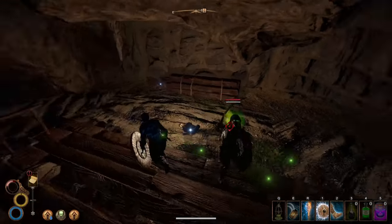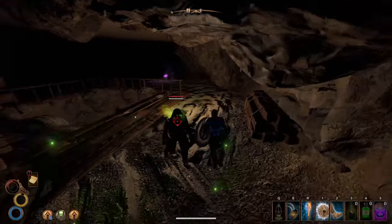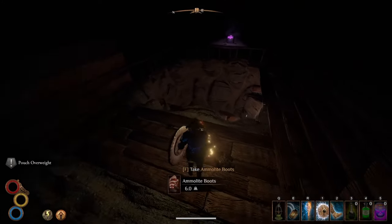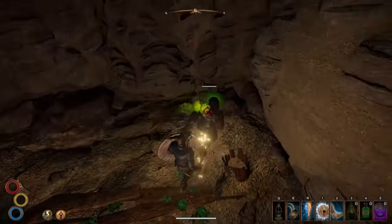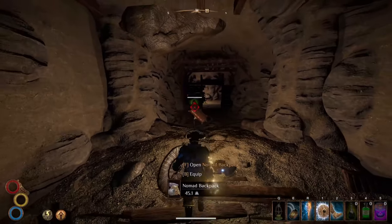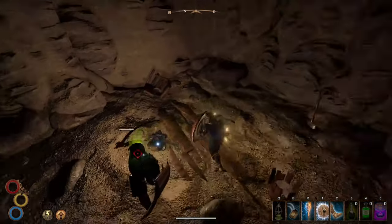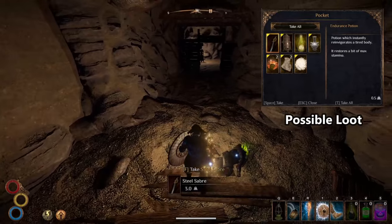I suggest entering the cave and immediately taking a right to kill the bandit there, then moving into the larger room to fight the acolyte. He has two abilities: one blasts a wave in front of him dealing decay and lots of impact, and the other is a green tendril that comes out of the ground and swings at you. Both inflict curse which makes you even weaker to his attacks, and the mass amount of decay damage shreds your health quickly. Getting behind him when he is casting a spell lets you avoid the attack and deal damage yourself. Use lightning damage instead of decay, and pay attention to his spells.